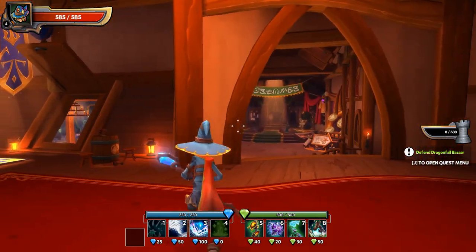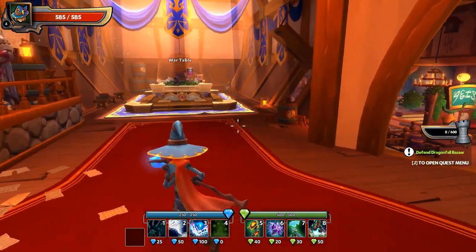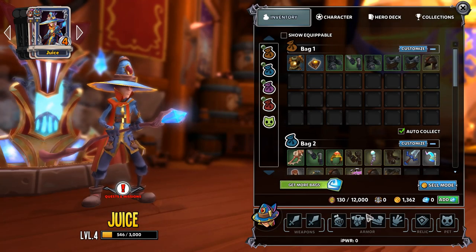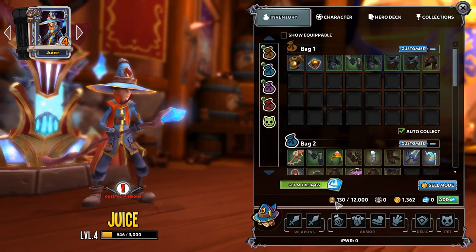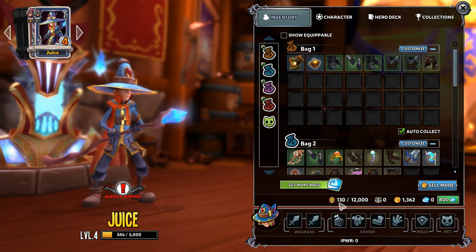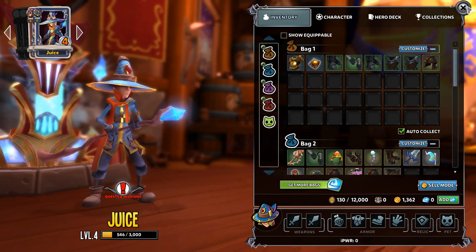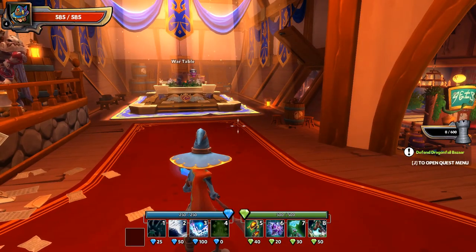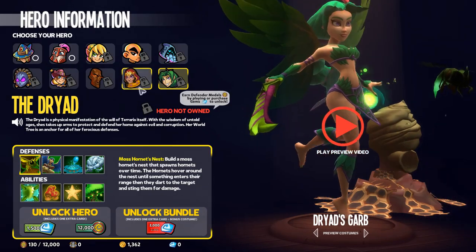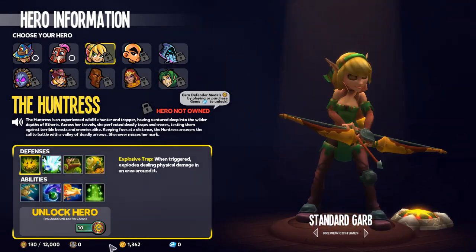Without further ado, let's get started. We have got one map under our belt. If we hit I, we see that under the inventory tab we have a little bit of currency — defender metals. Defender metals is one of the things it takes to purchase new heroes, so let's go ahead and do that and get our other two from the starting four heroes unlocked.